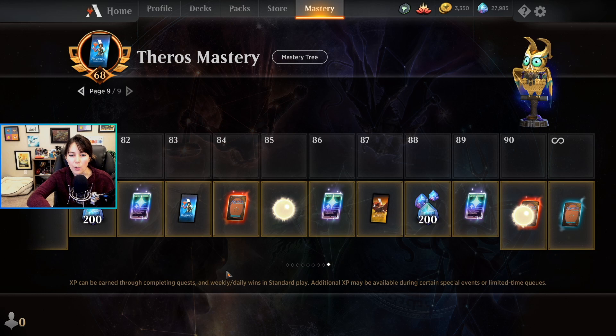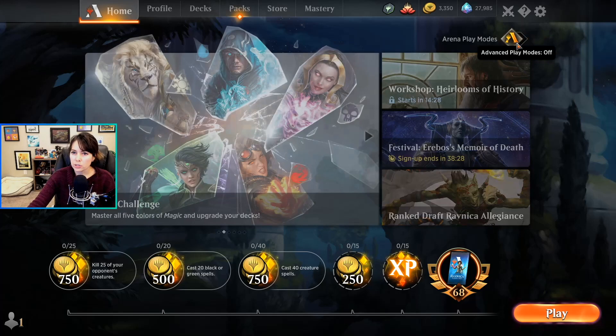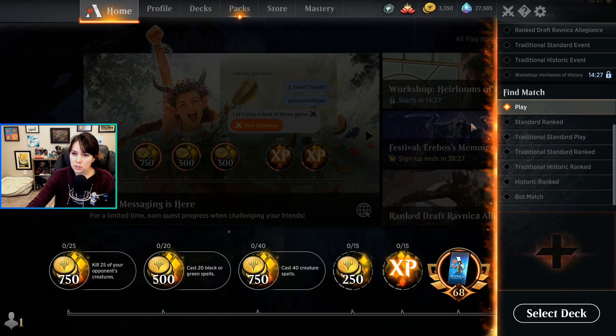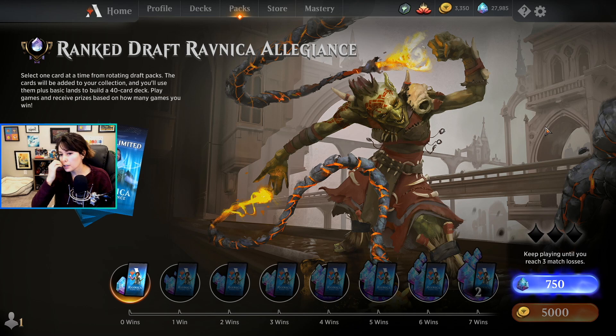Let's talk about different game modes. The most important one for gold is best-of-one draft. There's a toggle between Arena play modes and all play modes — you usually want all play modes, otherwise some events are hidden. There are two kinds of draft on Arena: best-of-one and best-of-three. In best-of-one draft you just play one game and never sideboard. Best-of-three is more competitive and you do sideboard. For Ranked Draft Ravnica Allegiance, you can enter with 750 gems or 5,000 gold.